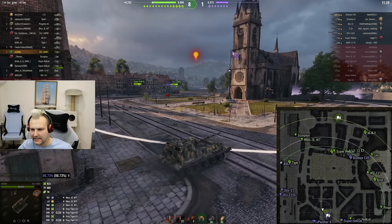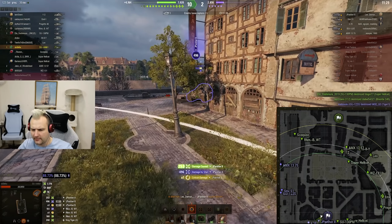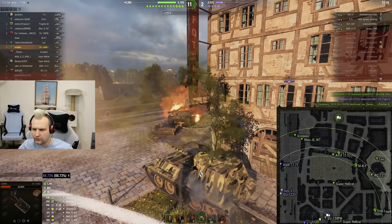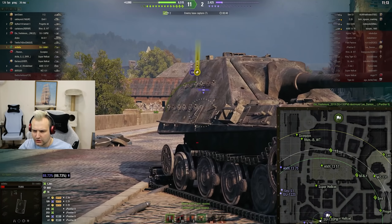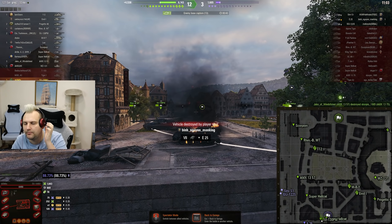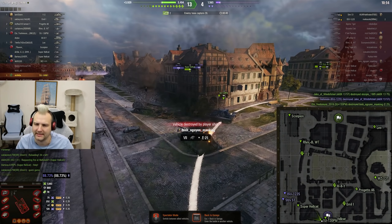Boom — unfortunately we are missing the shot, which is quite sad. We cannot land it. Speaking about this game, it is quite a sad story. Enemies have no team whatsoever and we are also kind of bottom tier, so it is not so simple to do things properly, but we will attempt our best. 1,600 damage — I am accepting this. It wasn't bad play from our side although a couple of shots missed.